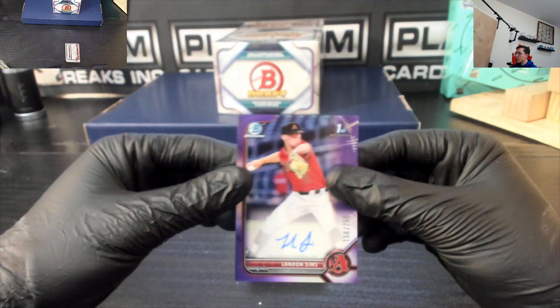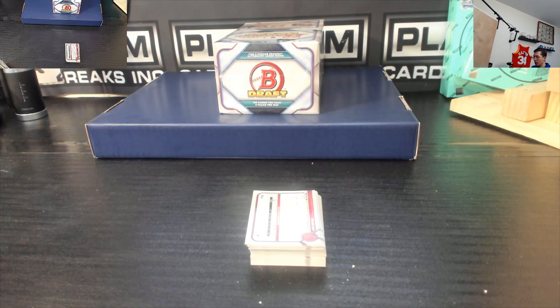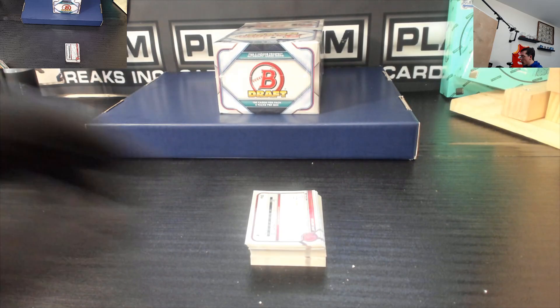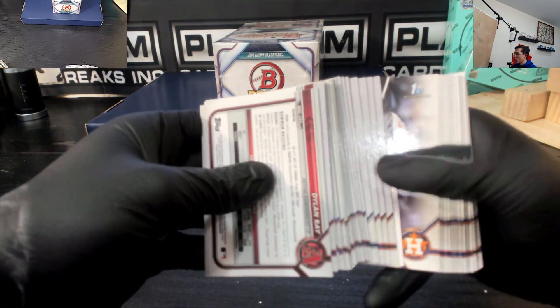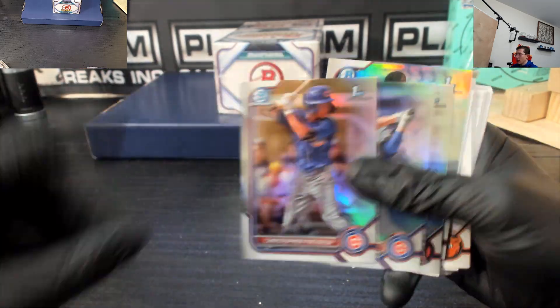Sims purple for the Diamondbacks — purple refractor autograph. Out of 250, we got a Keegan for the Tampa Bay Rays.